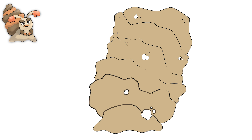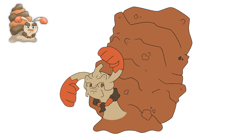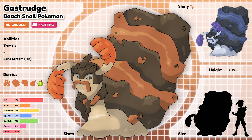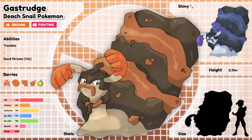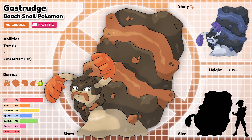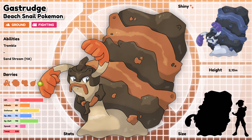The colors weren't anything too crazy either, and we went with darker versions of the colors of the second stage. Gastroch, the beach snail Pokémon. This Pokémon trains by punching rocks found on the beach, throwing flurries of punches with its antennae. If it manages to find a rock that can withstand its strength, it will simply add that rock to its shell.